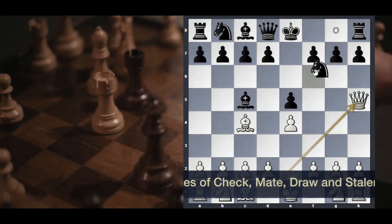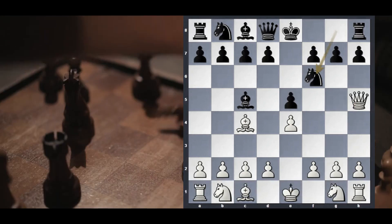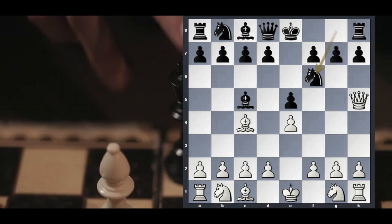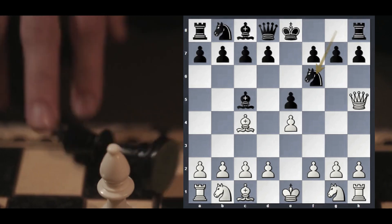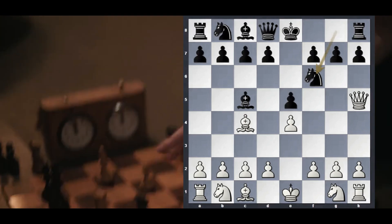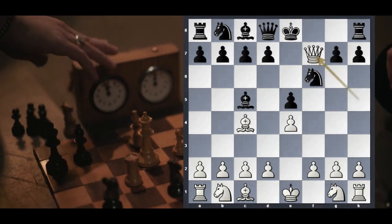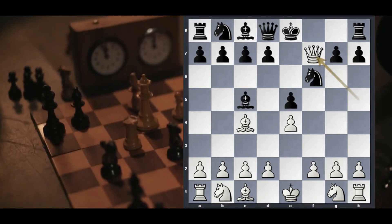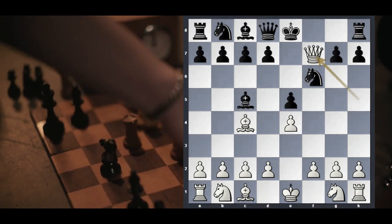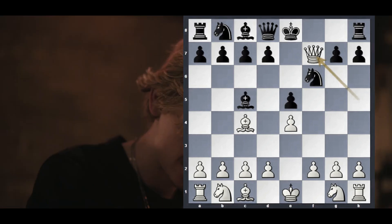After the move Nf6, Black challenges the White Queen. The question is what can White do? What you realize is that all White has to do is deliver the check on F7, which doesn't just make a check — it's actually a checkmate. Checkmate appears when the king is checked and cannot move anywhere safely. That is something special — we call it a checkmate.